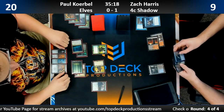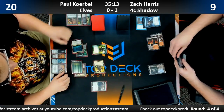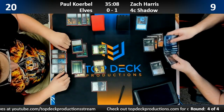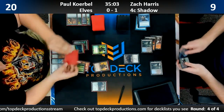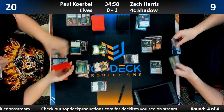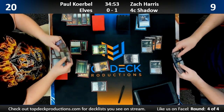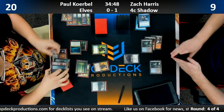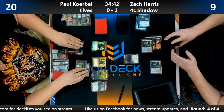Paul has clearly boarded in a way to survive as long as possible. Zach still has the Engineered Explosives in hand. Paul is building his board — here's Lead the Stampede. Zach desperately wants to see some two-mana cards. He sees an Eidolon of the Great Revel — more spice from Paul. Fatal Push is a pretty good draw for Zach though.